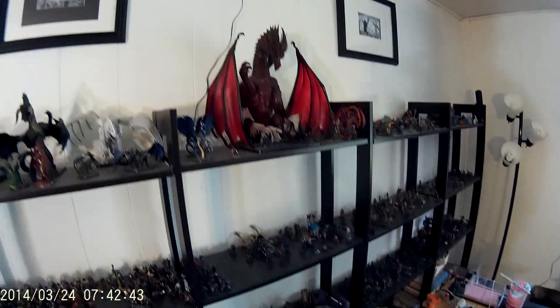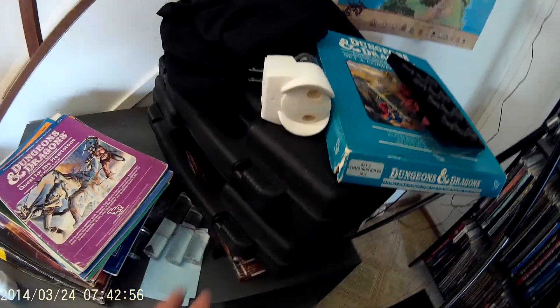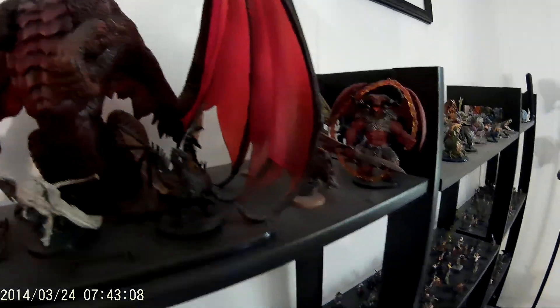A lot of different minis — obviously all of these shelves here are filled with minis, everything from the colossal red dragon. I have duplicates of most of the Dungeons and Dragons line. I have some townfolk and guards and stuff in these two hard cases. From the first Reaper Bones Kickstarter — lots of dragons. I have all the colossals, beholders, pit fiends, lots of undead.